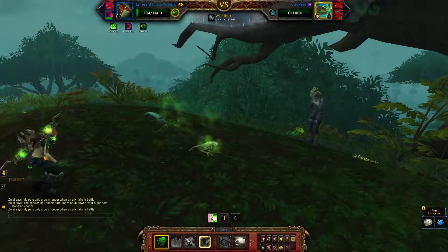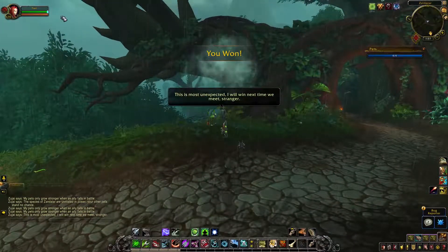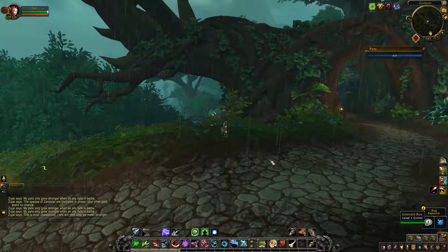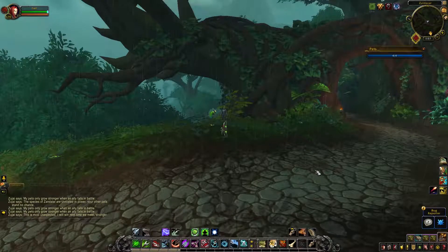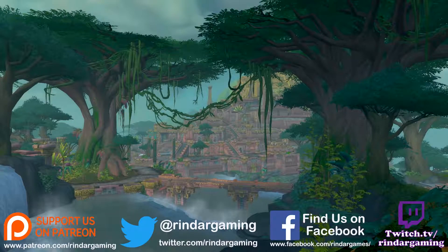If your Whelp doesn't take the frog out, you will probably need to take another hit or two with your third dragon pet. Otherwise it's a super easy fight. Thanks for watching — if you have any questions or comments, please leave them down below. Don't forget to hit the subscribe button and the thumbs up button, and we will see you next time.